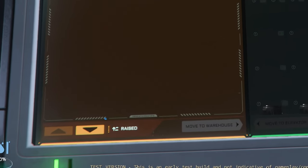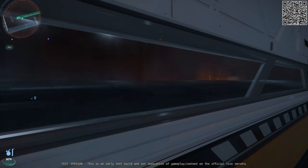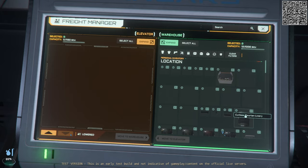That is because the elevator is currently raised. To activate your warehouse, you need to lower the elevator. With the elevator now lowered, you are now able to interact with the items in your warehouse.